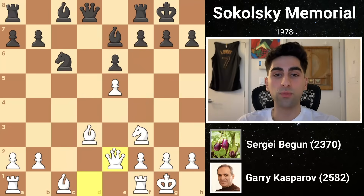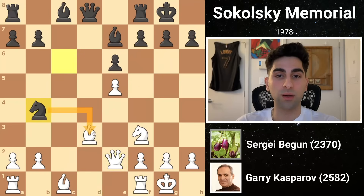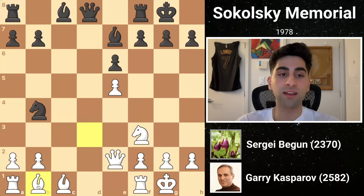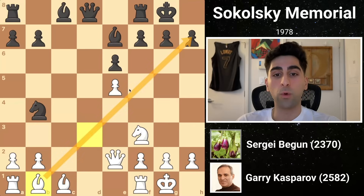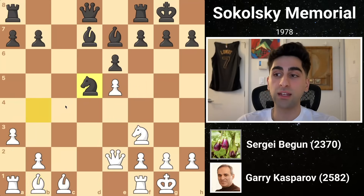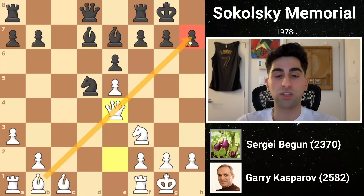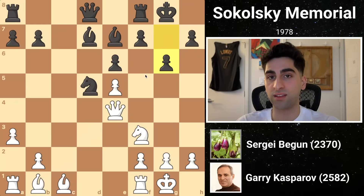Kasparov lifts his queen to e2, preparing to create a brutal battery, carrying with it a checkmate threat. Black's knight b4 hits the bishop, and white tucks it in nice and snug on b8, where it maintains a fervent glare down the diagonal. White's not really threatening much just yet, so black proceeds development with bishop d7. White pushes a3, kicking the knight back to d5, enabling him to lift his queen to e4, threatening queen h7 checkmate. Black's best defense, and the one he plays, is g6, blunting the diagonal.